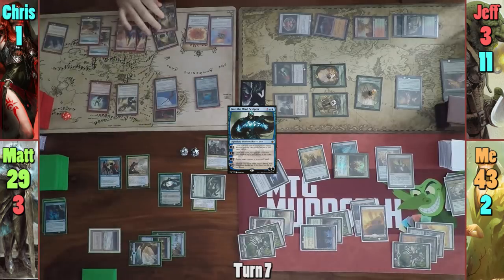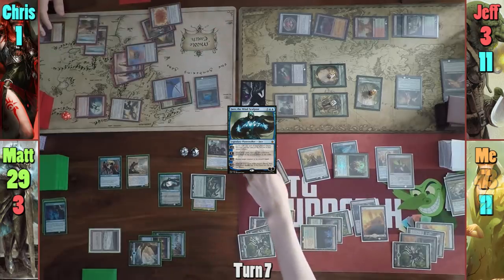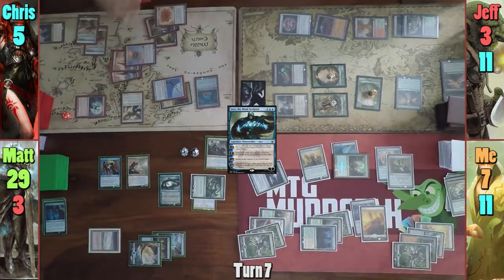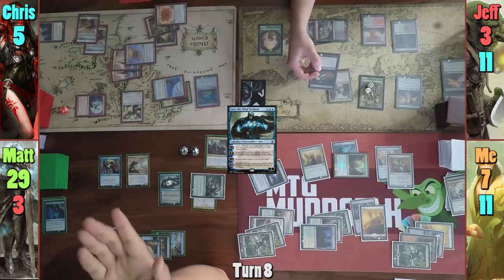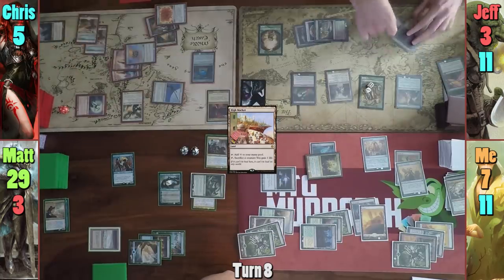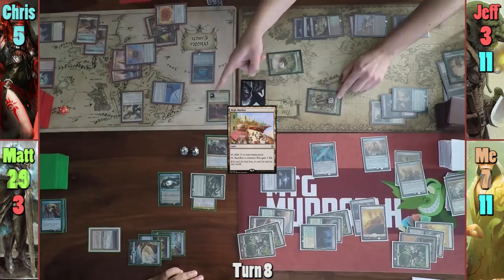Jeff gains a Saproling on Chris's upkeep and Chris plays a Swamp. He moves to combat and swings everything at me. With no blockers to stop it, Chris activates Moonveil Dragon's ability seven times. I drop right back down to seven upon connecting, and Chris uses his counters to give himself four more life before passing to Jeff. Jeff gains another Saproling. Jeff then activates Shattergang Brothers, sacrificing Bloodgast and making everyone sacrifice a creature. He plays High Market and brings Bloodgast back, then sacrifices a fresh Saproling to the Brothers again, and we all lose another creature. He swings enough at Chris and me to take us both out, while swinging five Saprolings at Matt for 15 and one to take out Jace.